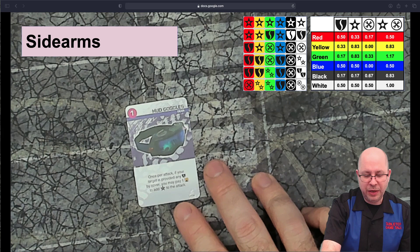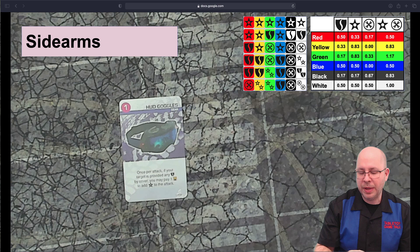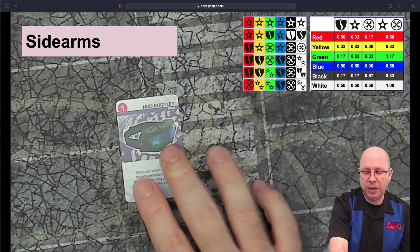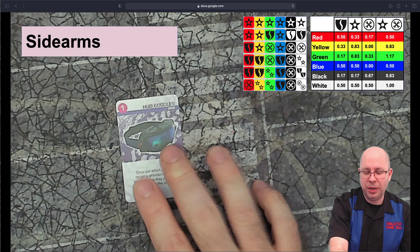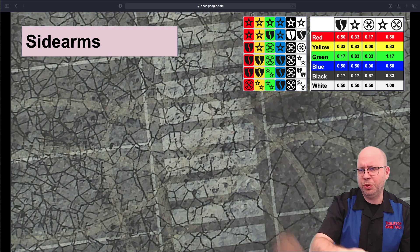The goggles: once per attack, if your target is provided any shields from cover, you may pay one ace to add one to the attack — essentially shooting through partial cover. Other cars count as partial cover. You wouldn't choose this in a one-versus-one open arena, but in an arena with lots of partial cover or multiple cars, it could be quite useful. It's less valuable if you can just shoot the closest car, unless you're doing a team scenario where you need to shoot through a teammate.